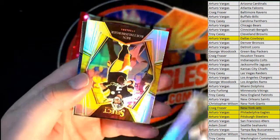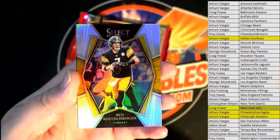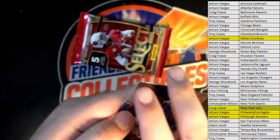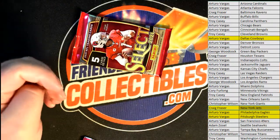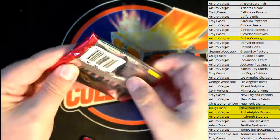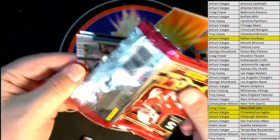Nice hit — Big Ben Roethlisberger silver Premier. All right, Steelers, AV, that is you. We got a Keenan Allen Premier. Let's see a gold auto, come on.